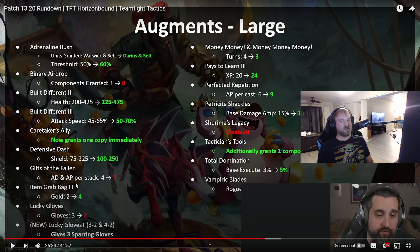Gifts of the Fallen got nerfed again — this might make it basically untakeable, it'll definitely be much lower on my list. Lucky Gloves now gives two gloves instead of three, so you can't slam two Thieves Gloves immediately — that was probably why they had to do that. They also added the ability to get Lucky Gloves later at 3-2 and 4-2, which could give some people auto wins by playing Twisted Fate and hitting that at 3-2. Money augment just gets you your gold earlier. Pays to Learn now grants more experience instead of more money.